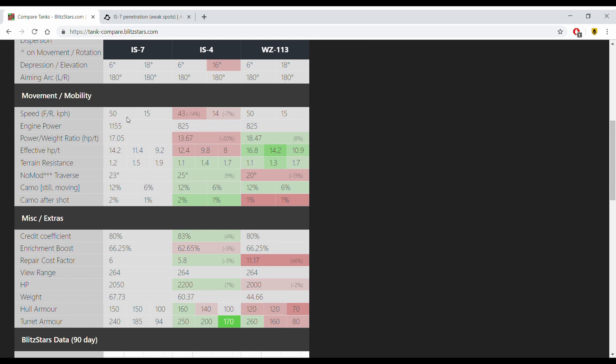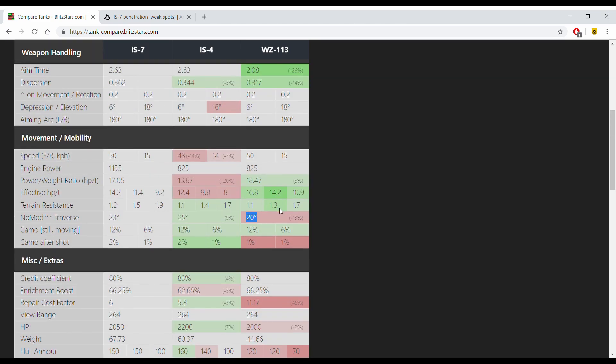Talking about mobility — you've got an excellent 50 km/h speed limit. This makes the IS-7 tied with the 113 and the AMX 50B for the fastest tier 10 heavy in terms of raw speed. The IS-7 also gets a nice power-to-weight ratio to back it up, although it is weaker than the 113 due to worse ground resistances. However, you get 3 degrees more hull traverse — 23 versus 20 on the 113 — so while it still turns somewhat like a boat, it's less so than the 113. Equipment-wise, you can choose to run engine power boost on the IS-7, whereas you might run traverse assist on the 113 to compensate.